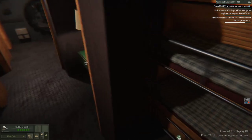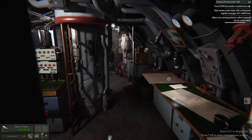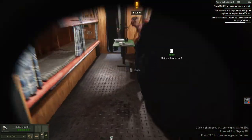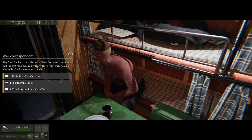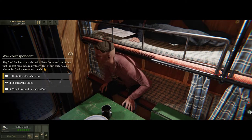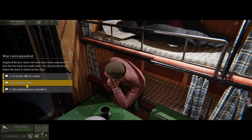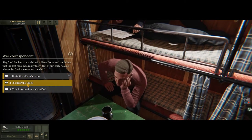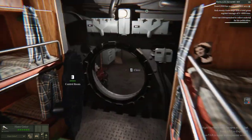I wish he'd stay in one place — it's super easy to talk to him when he's there. He's basically quizzing me about the U-boat and I think I've got everything right so far. Here he is again, near the toilet. Almost done with that.